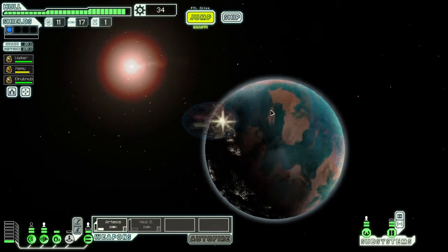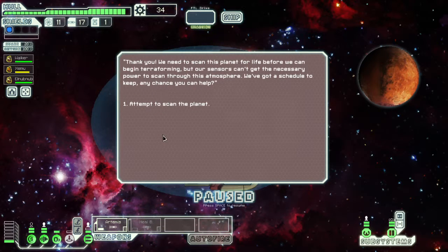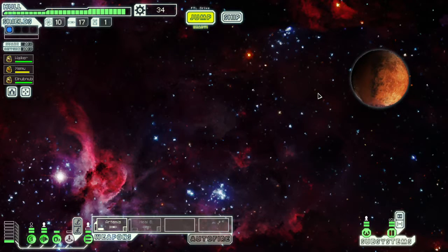Please get there and don't let me get run over by the rebels. We find a terraforming team - we can offer our assistance. We don't have any sensors to attempt to scan the planet, but I think we've got time to pop up here and see what we might find.